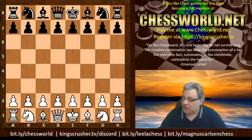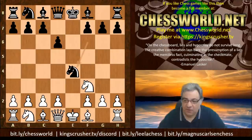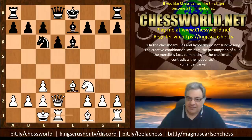So e4 from Lasker, Frank James Marshall playing e5. Knight f3 and now Knight f6 — Petroff's Defense. Lasker plays Knight takes e5, d6, Knight f3, Knight takes e4. Modern grandmasters have found a way to spice things up here with Knight c3, though this wasn't played in this particular game. For example after Knight takes, d takes accepting double pawns, white can play to castle queenside — a very modern dynamic treatment.